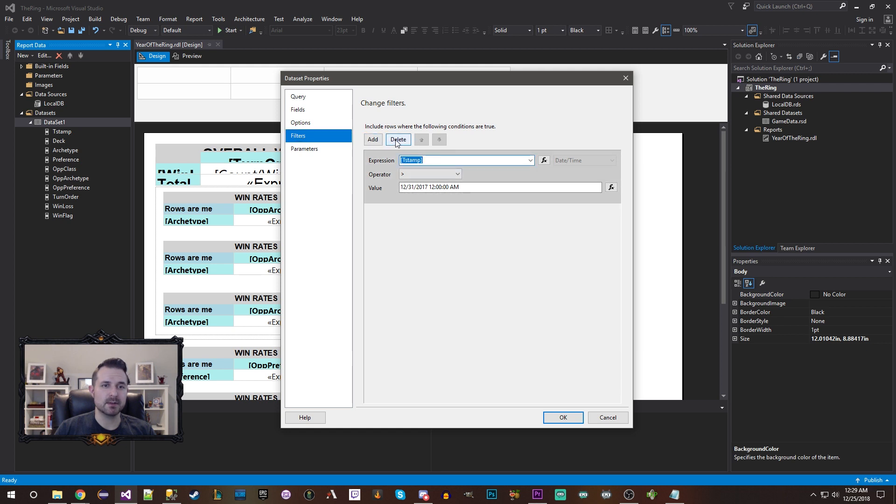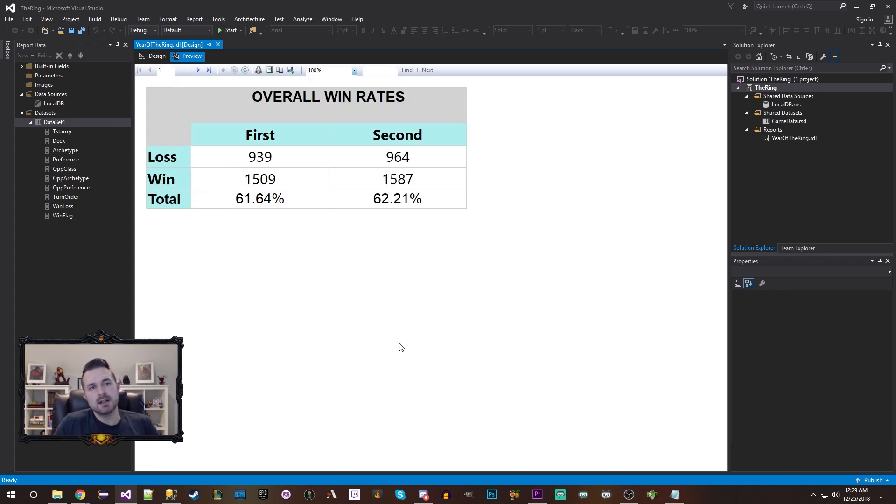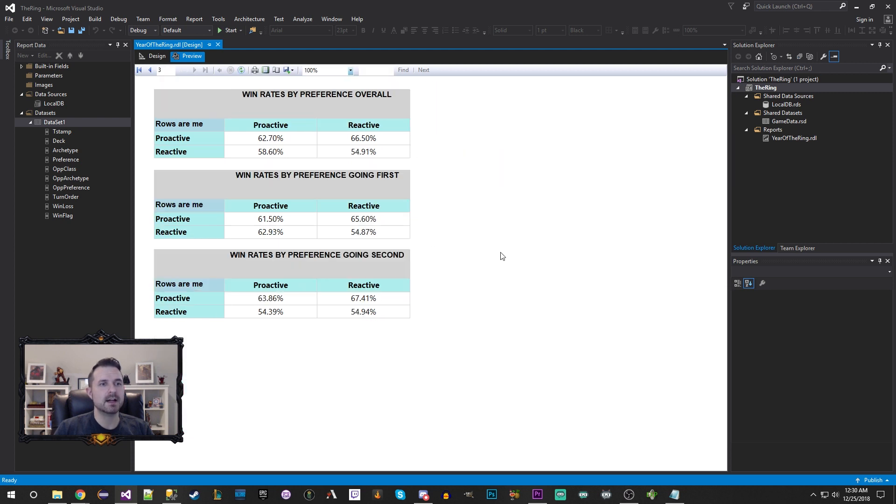Now I'm going to delete the filter and look at both years together — all of 2017 and all of 2018. Going second is still favored, but when you combine the two the advantage shrinks, because it was exacerbated by 2018's higher power level cards. Looking at historical Legends overall, it's still very close. I'll leave this screen up if you want to pause and take a look at two years' worth of archetype data. The aggro and midrange numbers are probably the most solid given my larger sample size there.